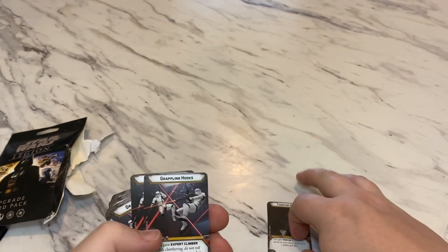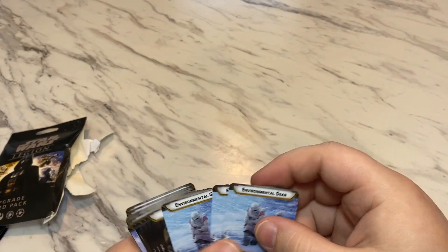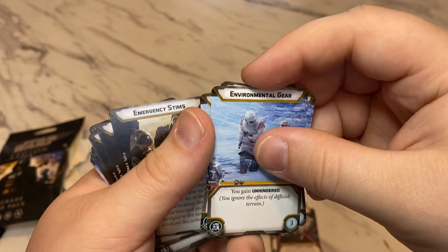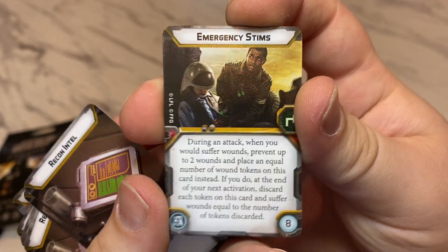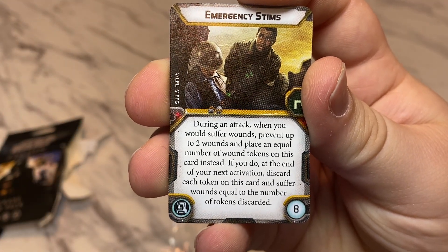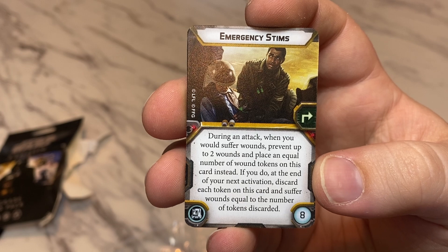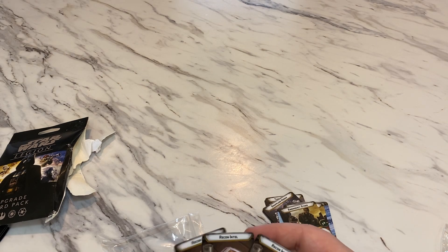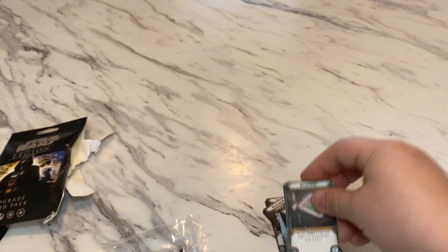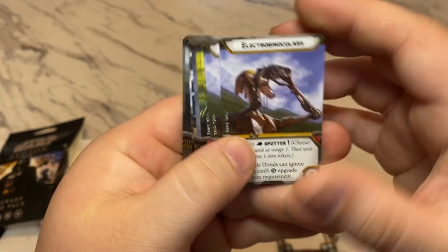Looks like we get 2 copies of Targeting Scoop, which gives you Precise 1. 3 copies of Grappling Hooks, so you get Expert Clamber. 3 Environment 2 Gears, so you gain Unhindered. We get 3 copies of Emergency Stims, which is during an attack when you would suffer a wound, prevent up to 2 wounds, place an equal number of the wounds on this card instead, and discard the tokens after this card and suffer wounds equal to the discarded — so it pretty much keeps you alive for one more turn. You get 3 copies of Recon Intel, which gives you Scout 1. 2 copies of Electro Binoculars, which gives you Spotter 1.